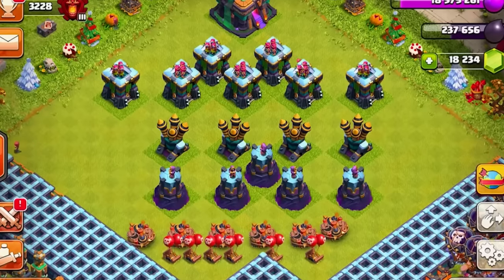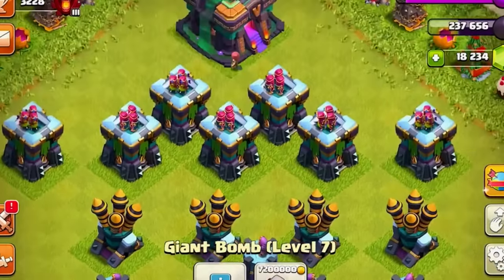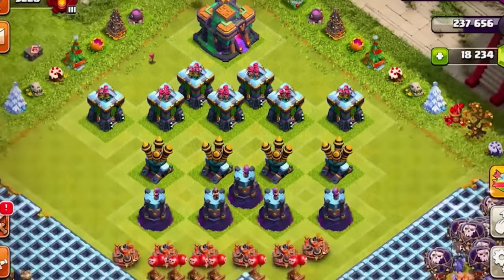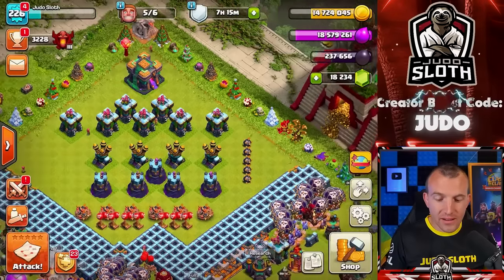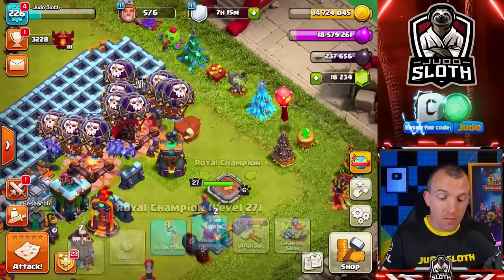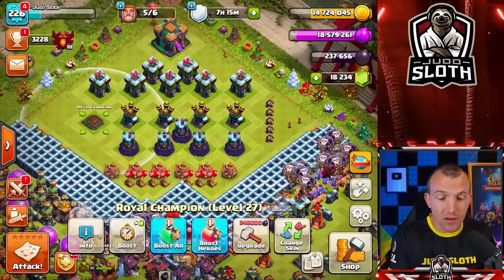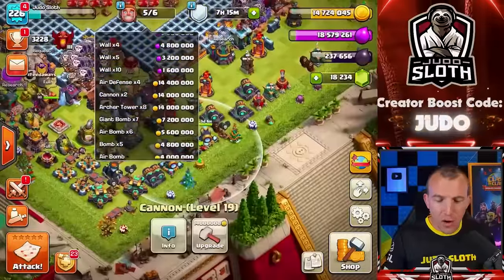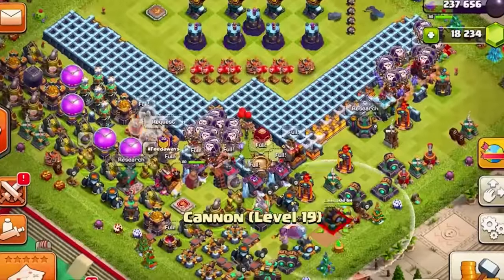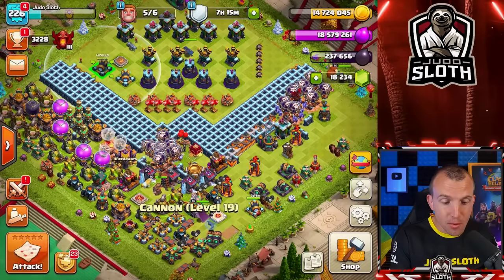These are the defenses we got as part of the update: we had the red air bombs, the giant bombs, and also the archer towers, so there is a significant amount to upgrade. On top of all of this, I still have some upgrades from when Town Hall 14 was released — the bombs. My Royal Champion is also not at maximum level and she does act as a defense, so let's pull the RC across. I believe I also have two cannons at level 19.